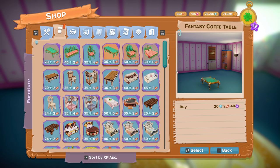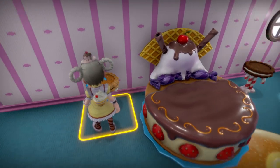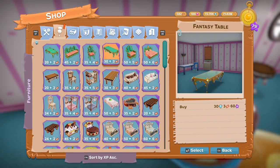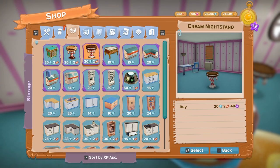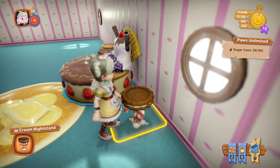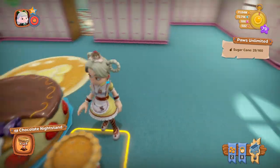Next is the Cake Bed, which is 35 diamonds and 4 tickets — just the one colorway. We also have the Chocolate Night Stand for 20 diamonds and 2 tickets, and the Cream Night Stand for 20 diamonds and 2 tickets. The chocolate one has chocolate filling inside, hence the names.